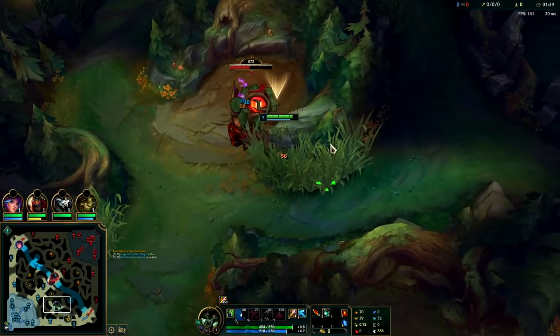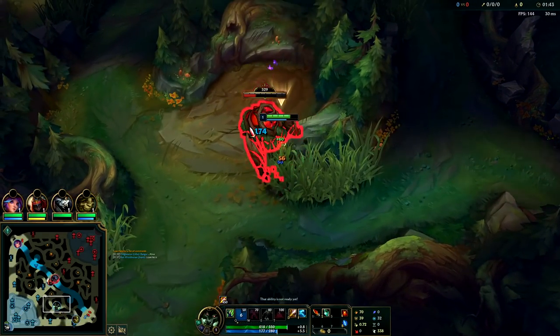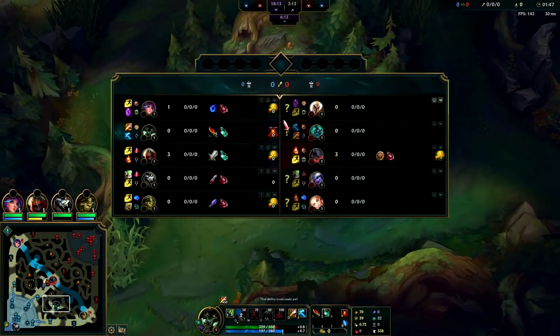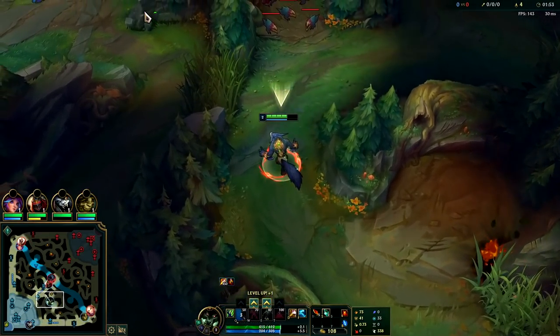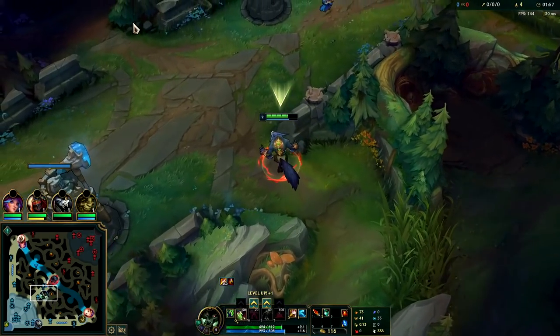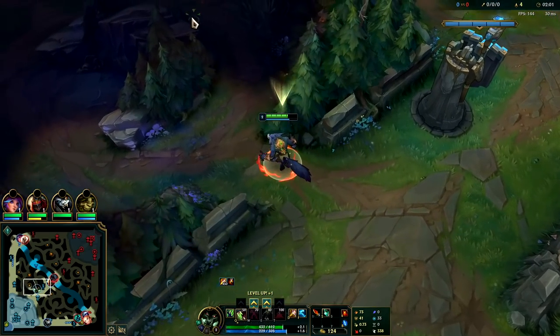We're actually gonna be rushing Titanic Hydra. They're not that melee heavy so I'll probably just go Divine Sunderer instead of Sunfire Aegis. Sunfire Aegis is still good on Warwick, it's just been nerfed a lot, so Titanic into Divine should be pretty strong.